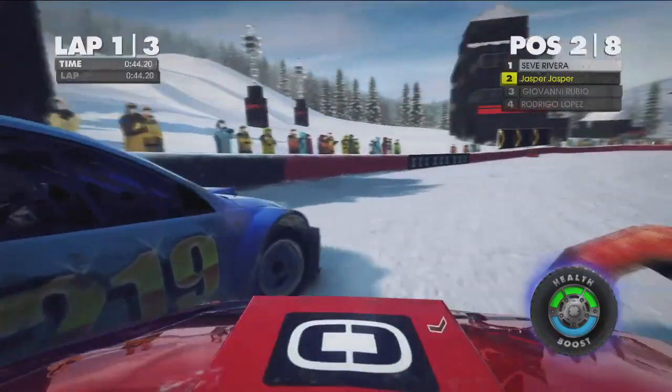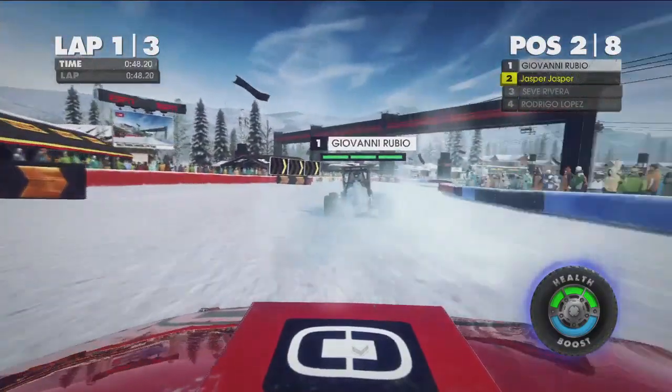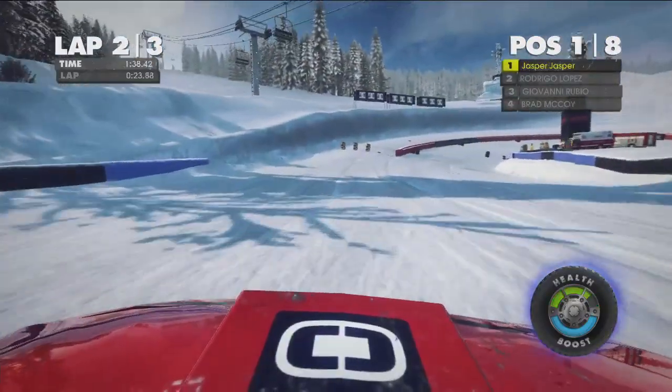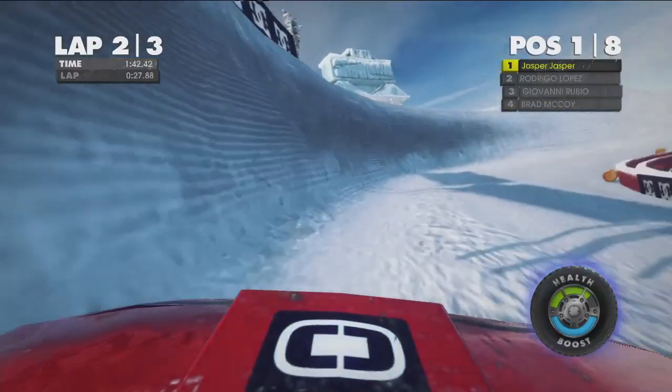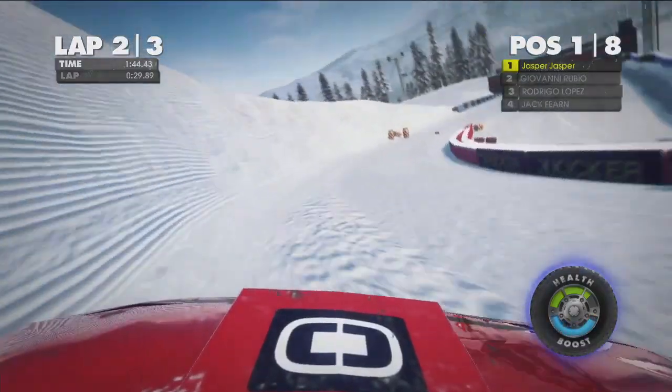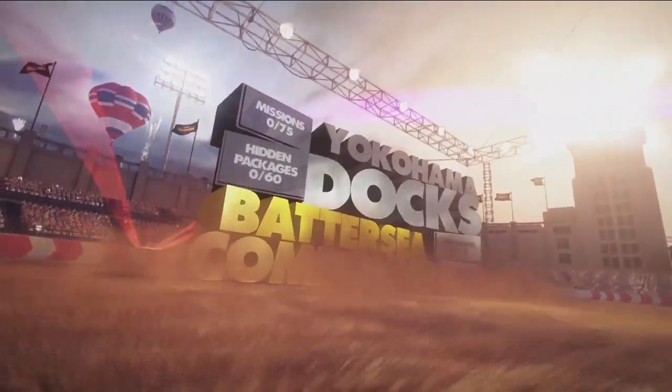Could anything stop us? Cue debris on this Colorado track. More fun and games when a stray bumper that had wedged under our car started acting like a rudder on this snow course. We are human, after all. Depressed at our own fallibility, it was time to move on.